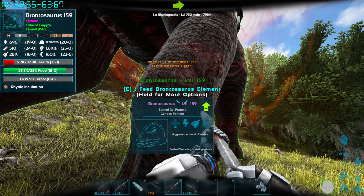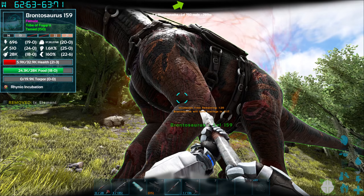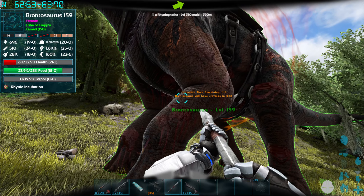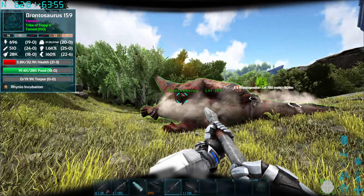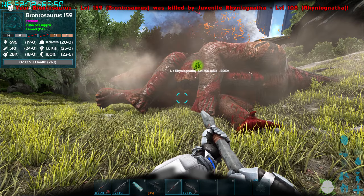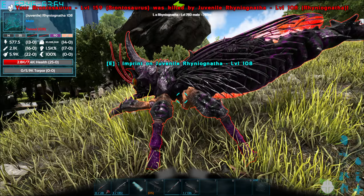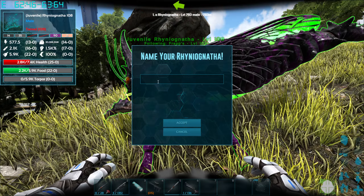This is where you're going to need the resources that I told you to get before. The Rhino Ganata will have 5 cravings but you will need to feed it different items. If you miss one of these, it will lose effectiveness. Once this stage is finished, you will see an animation and your creature will fall to the ground. It will sadly die and the Rhino Ganata baby alien style will pop right out of it.